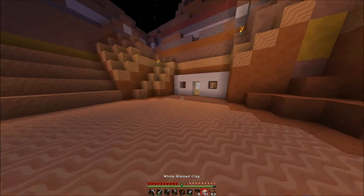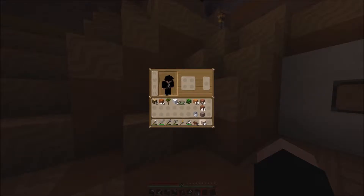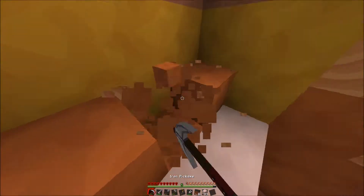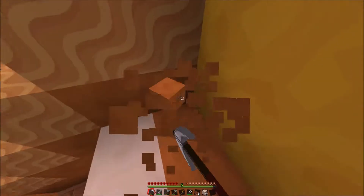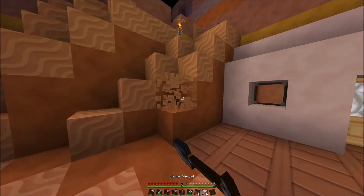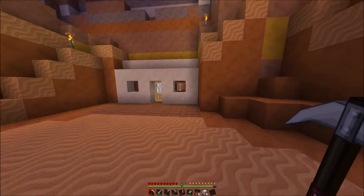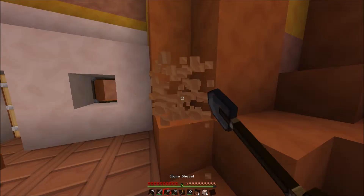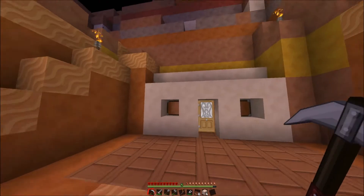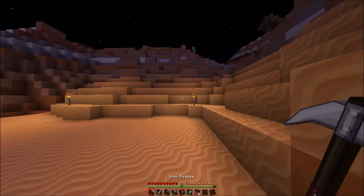That skeleton is a bit too close — I don't really like that. We need to bring some features onto the top of the house. Let's get rid of all this sand and make all this clay into white stained clay. Yeah, it looks a bit better! We'll get rid of this little thingy here. I think it looks pretty damn nice. Let's push this one back a bit more — that might help.